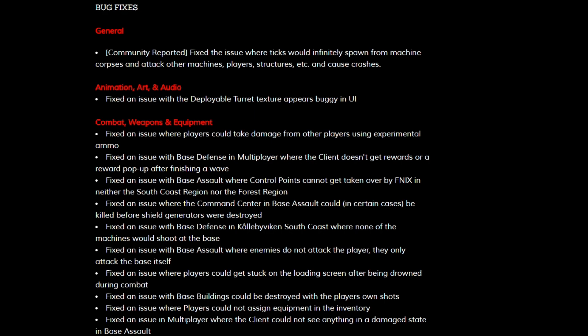I'm hoping the team will get a hotfix or something out for this very soon. In animation, art, and audio they fixed an issue with the deployable turret texture being buggy. In combat, weapons, and equipment they fixed an issue where players could take damage from other players using experimental ammo. This is maybe the second or third fix on experimental ammo causing damage to other players — hopefully they got it this time.